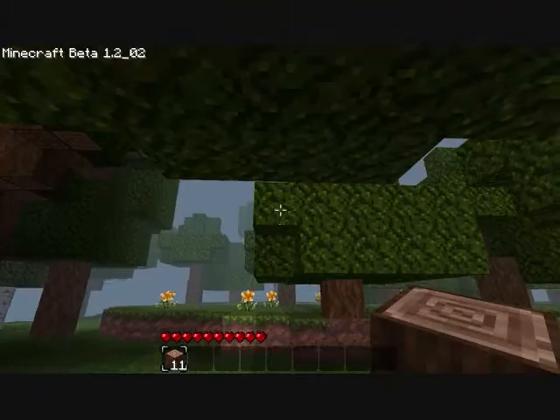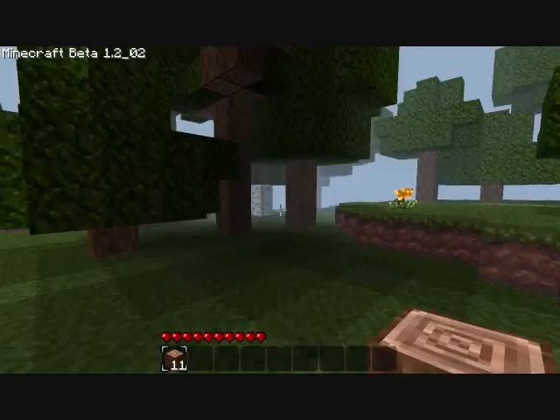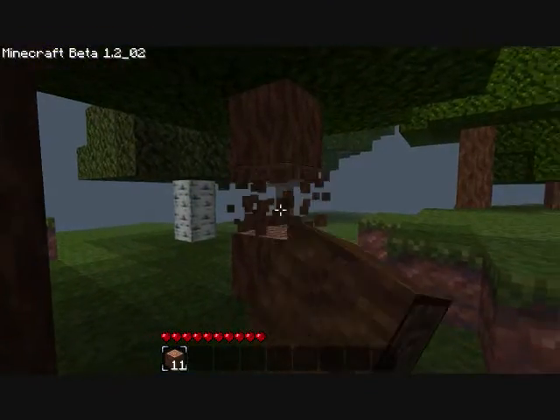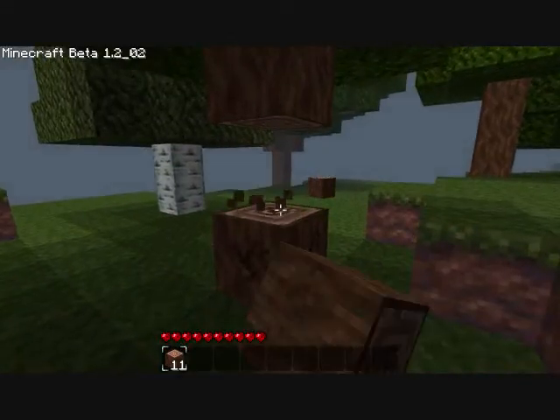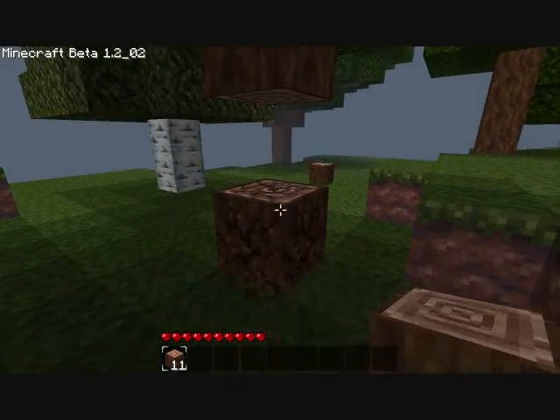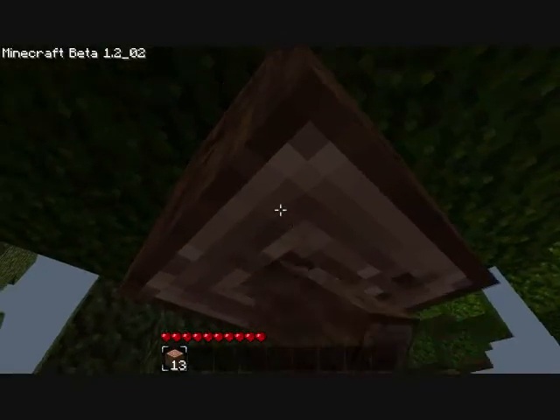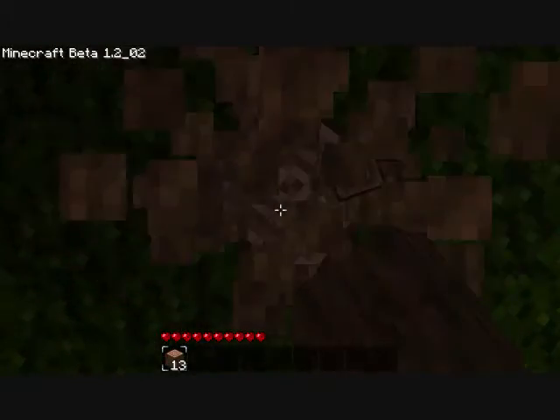I don't even need to find coal now that they upgraded it to beta. I'm going to show you guys — this will be a tutorial inside of a video — on how to get starting torches without having to go and find coal. So I'm just going to collect about 20 pieces of wood and I'll show you guys what to do.